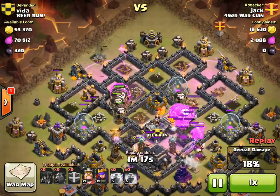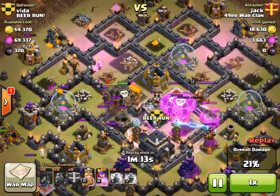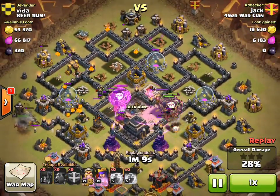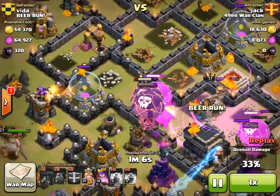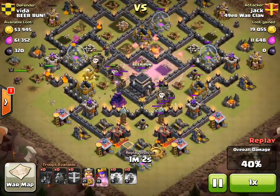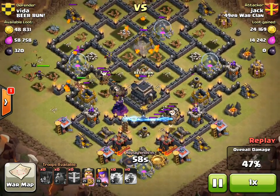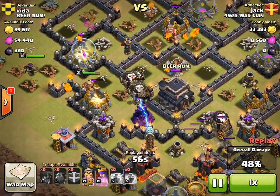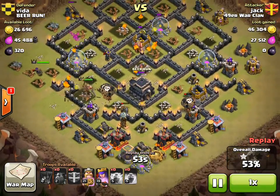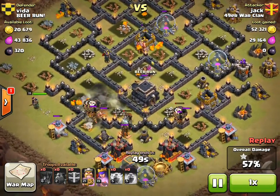He doesn't even need his heroes for this really. The balloons just march on through — still has a ton of lava hounds up, two right over there and the others have split. Just a great drop all around. The great thing is that lava hound runs over and tanks more on that air defense. The only bad thing is that one of these lava hounds might not split, and you really want them to split so the lava pups can start doing cleanup.